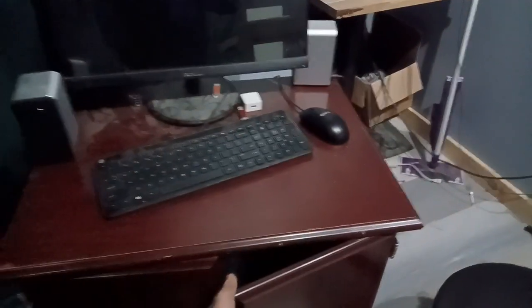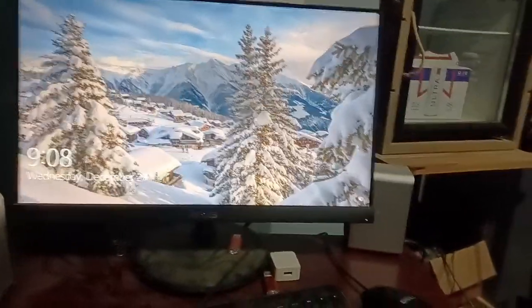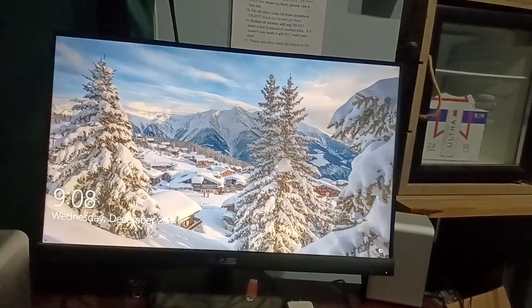Come over to the computer, open the right door. The power button is on top — make sure the monitor is on. If for some reason the computer doesn't load, just hit the power button off and then on again.